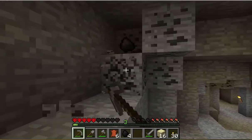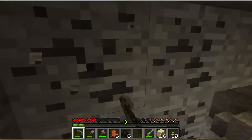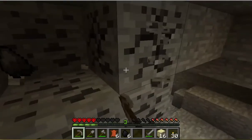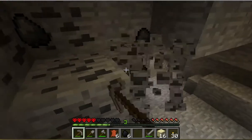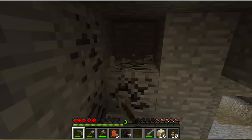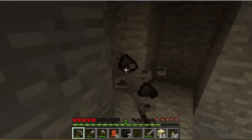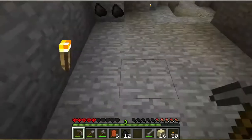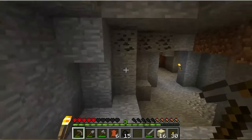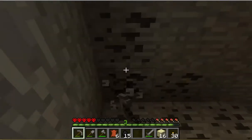I hear some more spiders as well as some more zombies. Now, you might think that zombie meat is next to useless. But the thing is, if we run into skeletons — and we very well might, especially in this place — skeletons will give us bones. And with bones we can tame ourselves a dog. And you've got to feed them something. Dogs aren't really all that picky — they'll eat up the zombie meat, which means you get to enjoy the steak.